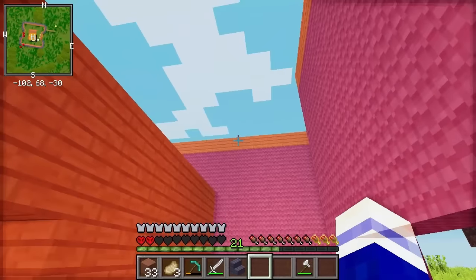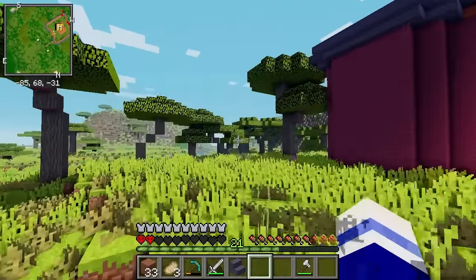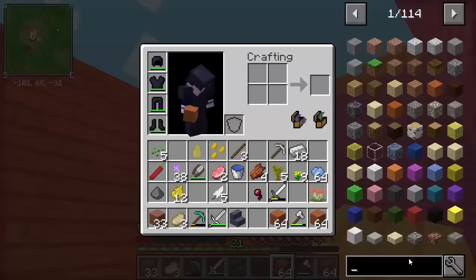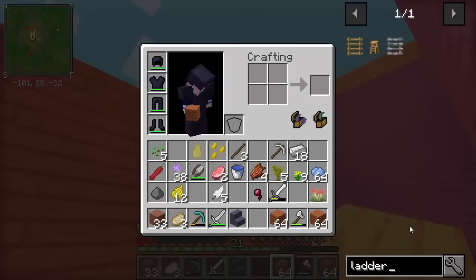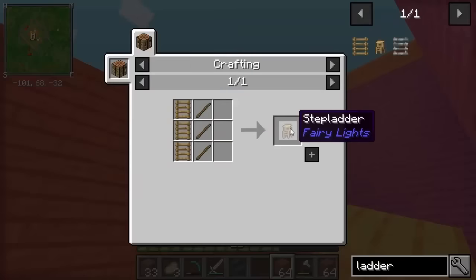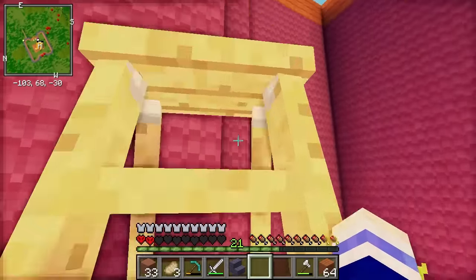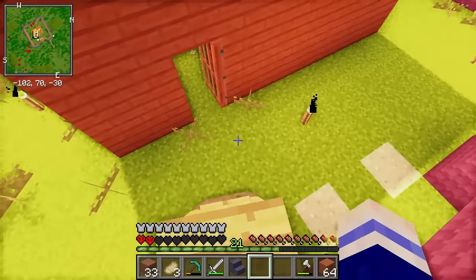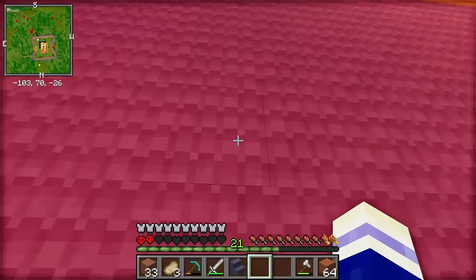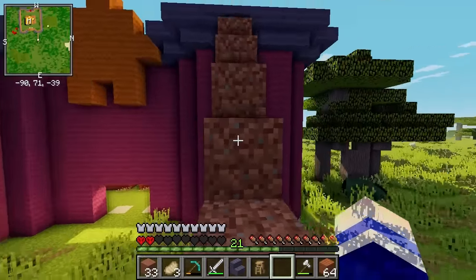I'm going to collect more of the orange wood to do a roof up there so I can stand up there and snipe the skeletons. Let's collect more of this beautiful acacia wood. Are there any better looking ladders? What is a step ladder? Oh my gosh — how cute! That is freaking adorable! Really handy, but not really what I need right now — let's just use this for now.